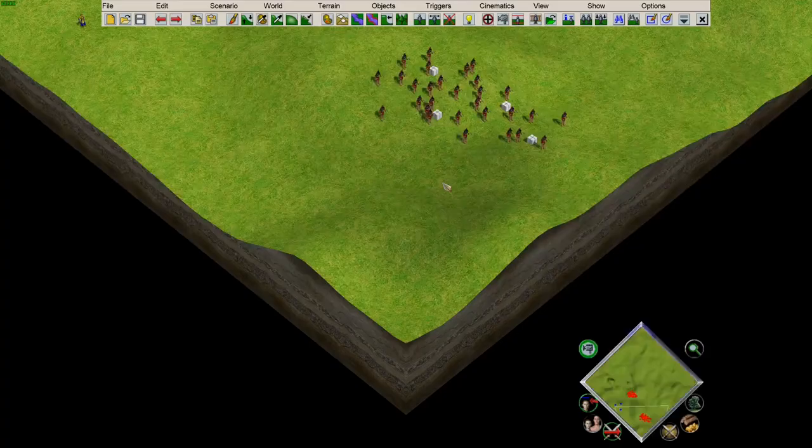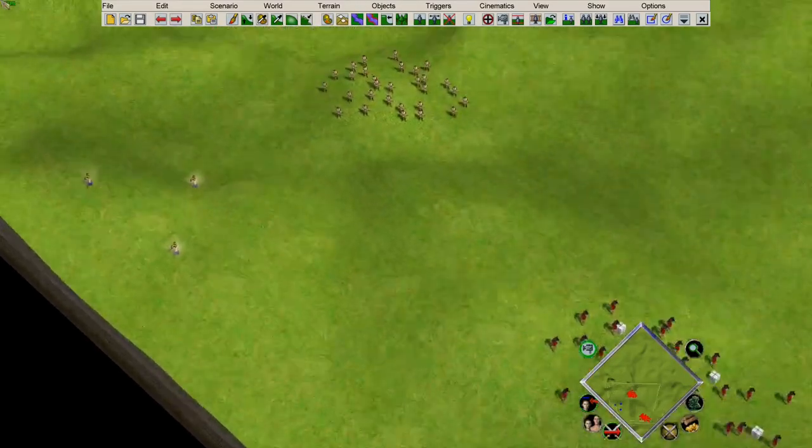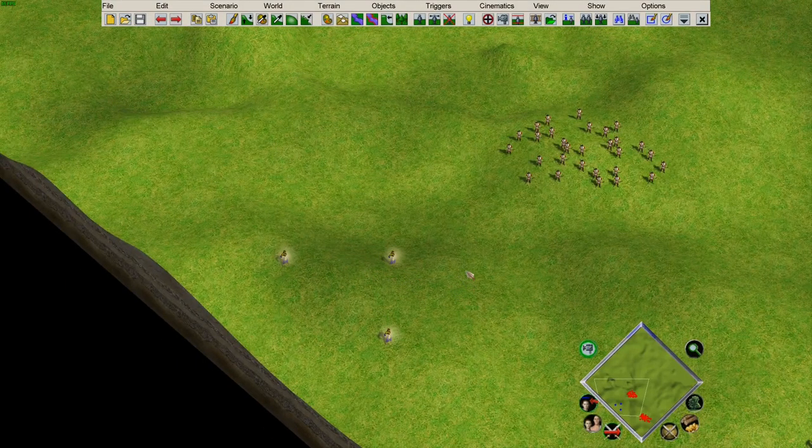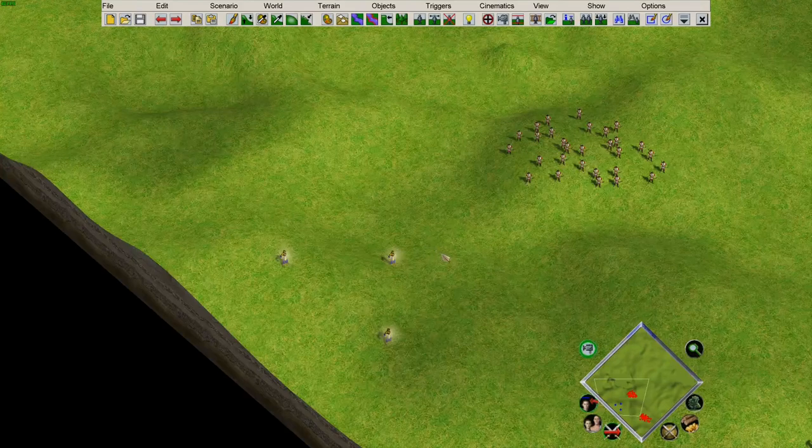Now let's take things a step further and execute a new exciting effect on the Son of Osiris God Power. We've got this really cool Tremor effect, but wouldn't it be cool if we could change the lightning attack to make it Tremor the units? Let's give it a go.